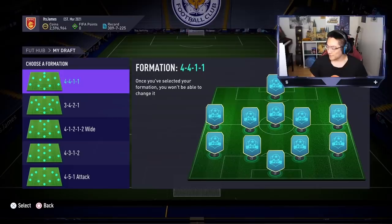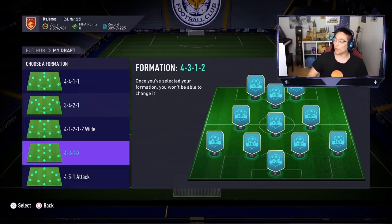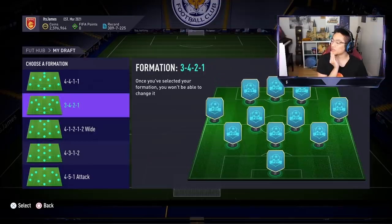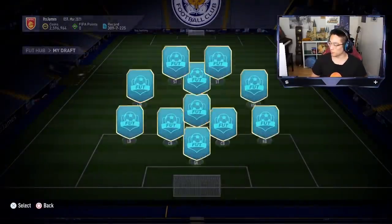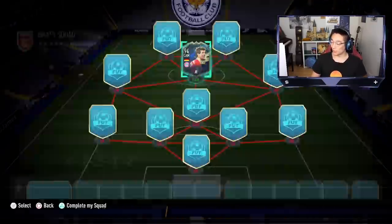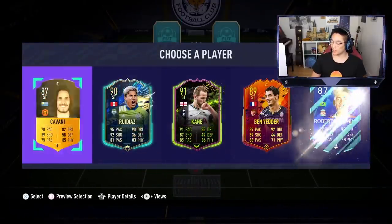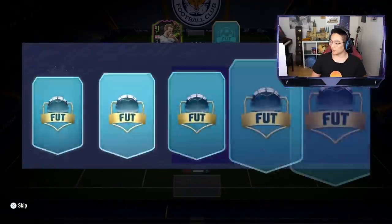On FIFA 21, we've got upgraded cards, Team of the Seasons like Mbappe, Thomas Muller, and Lewandowski. On FIFA 18 World Cup mode, there are significant upgrades too, like 93-rated Varane and 96-rated Eden Hazard. We're starting on FIFA 21. I'll go with the 4-1-2-1-2 wide formation. Great start — Thomas Muller goes straight in, and we've also got Harry Kane, which is very nice.